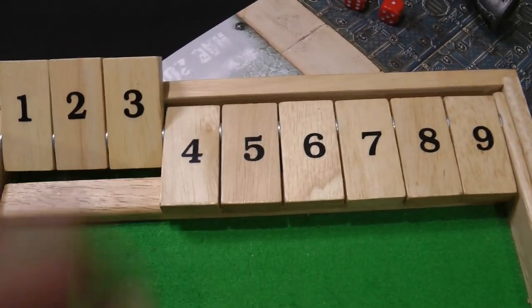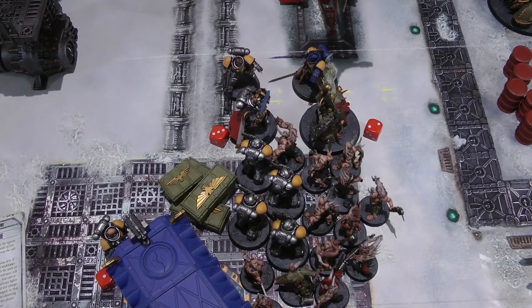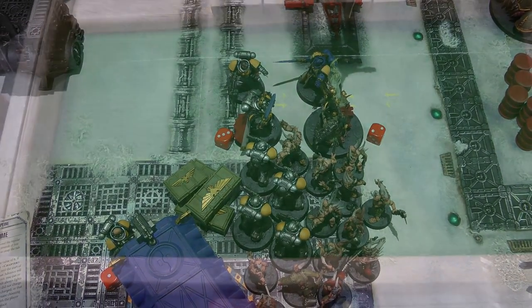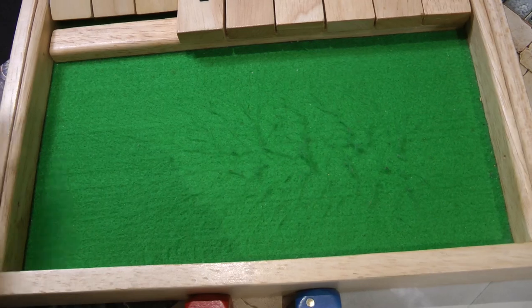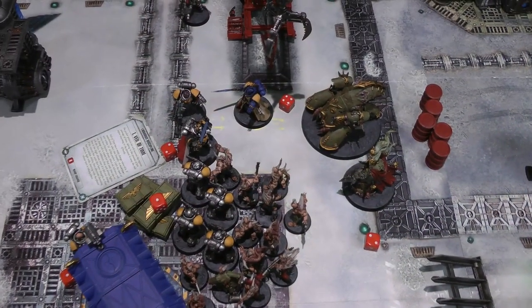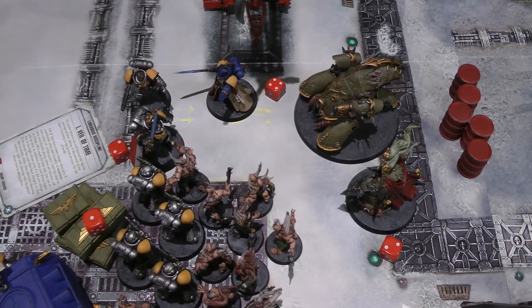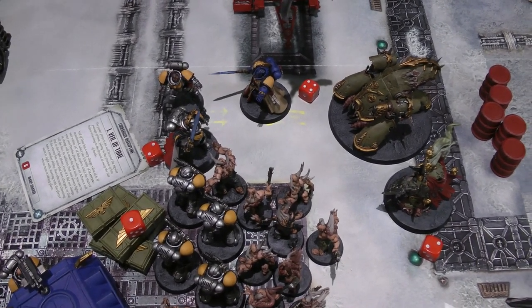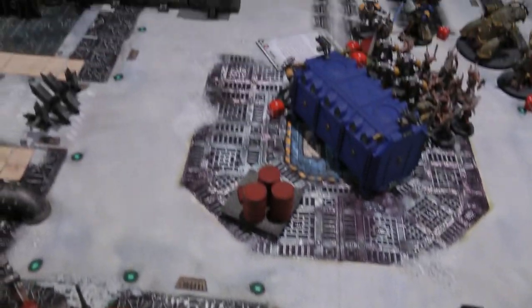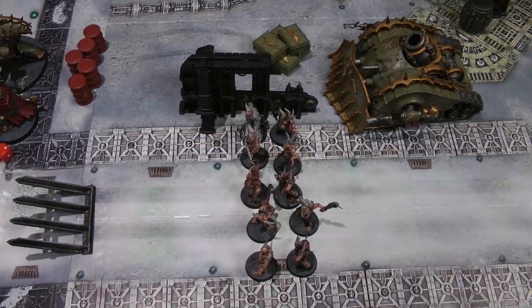Death Guard Turn 3: Lord Gangress regains a wound (back to 2) from Tainted Regeneration. His aura goes off — the Librarian, Captain, and Intercessors all take mortal wounds on 4+, all rolling 5+. Movement: Lord Gangress falls back from melee. The Blight Hauler moves up to try to melt the Librarian. Two Plague Marines on the other side move out to see the Hellblaster Sergeant. The rear Poxwalker squad and Plague Burst Crawler stay stationary.